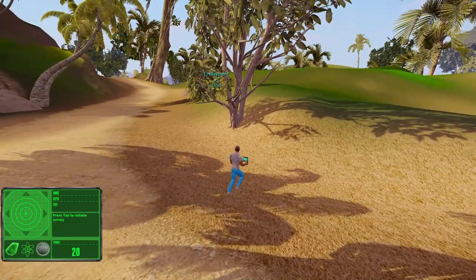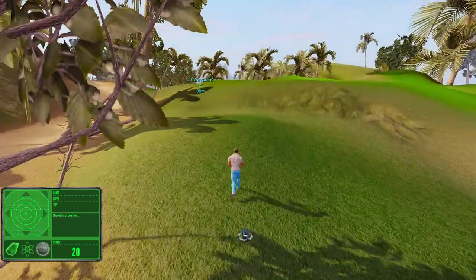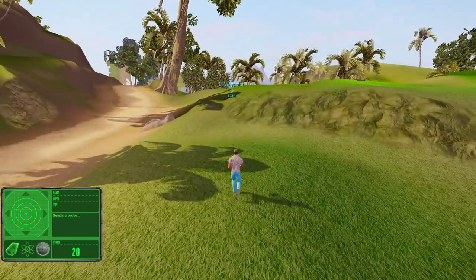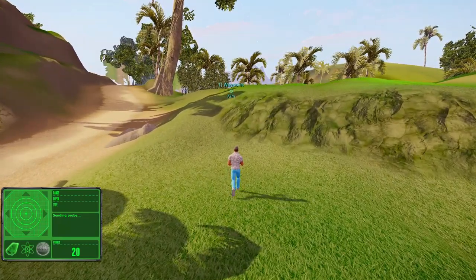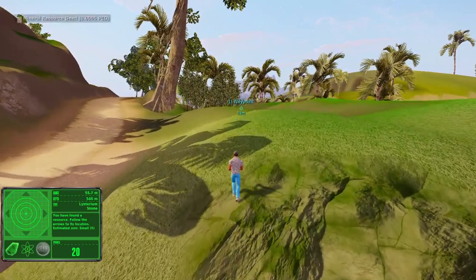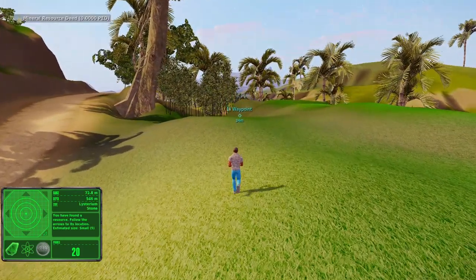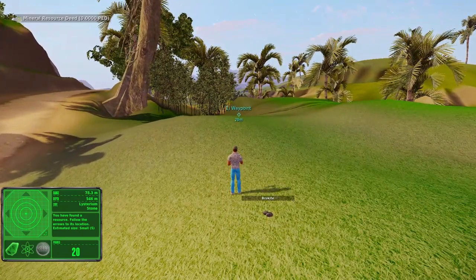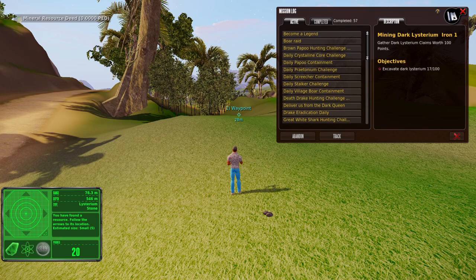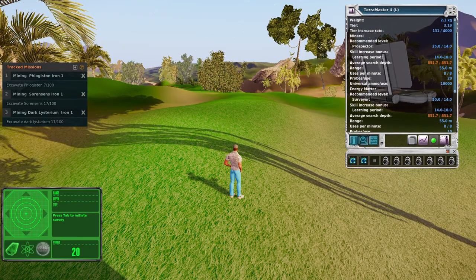As I said in the Protonium Daily Challenge video, the TT Finder and a Terra Master 4, or an F-105 with a lot of depth enhancers — at least two, probably three — are going to be a lot better. We're right here by Crystal Cove. The last waypoint is up here and we'll hit that, drop a few more probes, then turn around and go back the other direction using a different finder. There's some Listerium Stone — at least it's a five, so we're getting something. We got a little brookite too.